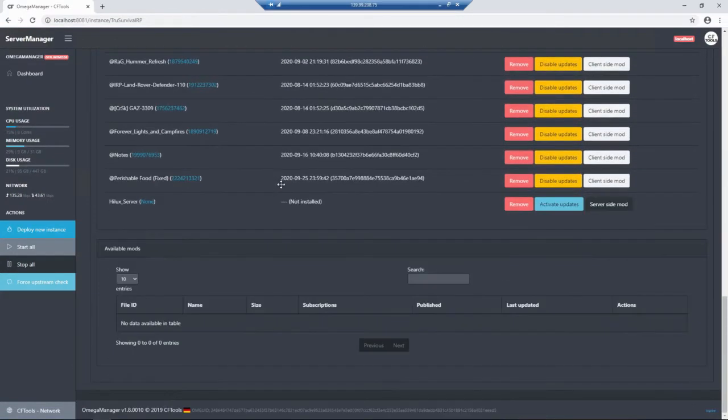Now, it's appeared right here and it'll say Not Installed. It is installed — however, it's not going to say it's installed simply because it's not connected to the workshop. So ignore that part, it already is installed. And as you'd see, compared to these other ones, this one here is set completely different because it's server-side only.